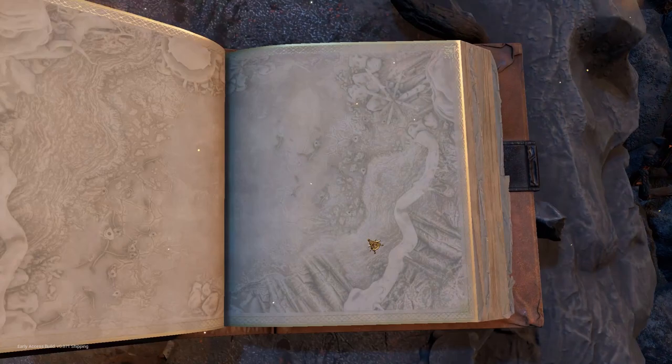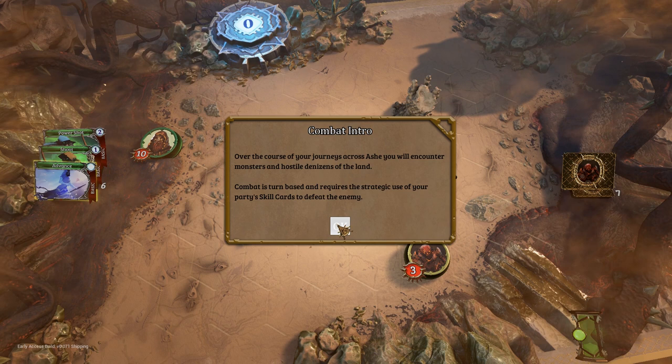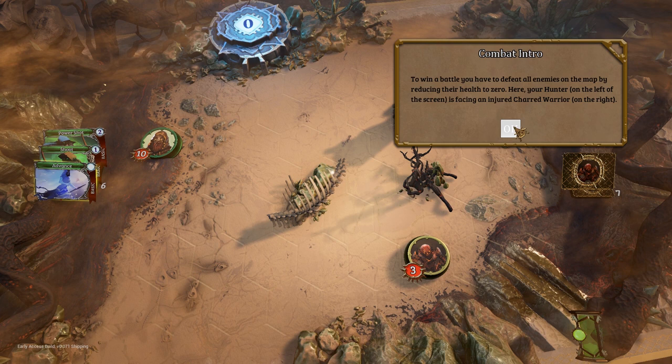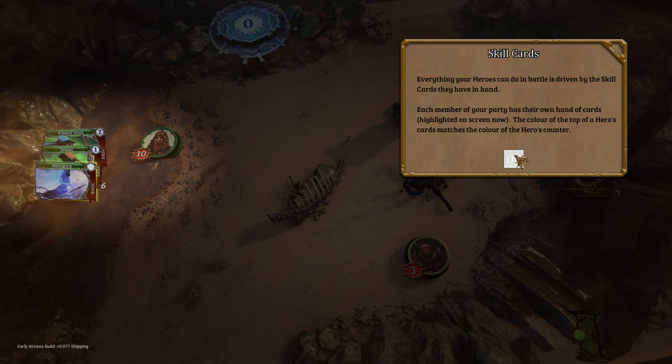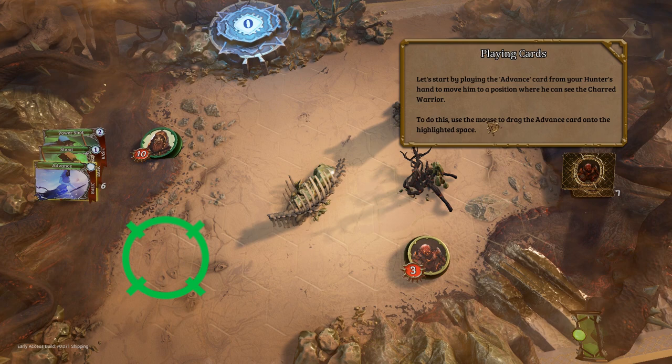Let's do the tutorial. These can get a little dicey sometimes. Over the course of your journeys across Ash, you will encounter monsters and hostile denizens across the land. Combat is turn-based and requires a strategic use of your party skill cards to defeat the enemy. You have to defeat all enemies on the map by reducing their health to zero. Your hunter on the left of the screen is facing an injured charred warrior on the right. Everything your heroes can do in battle is driven by the skill cards they have in hand. Okay, so line of sight matters.